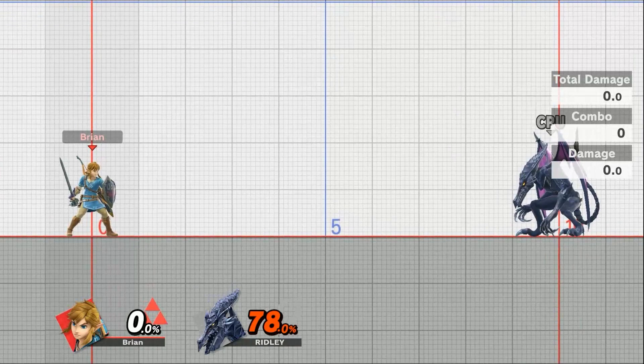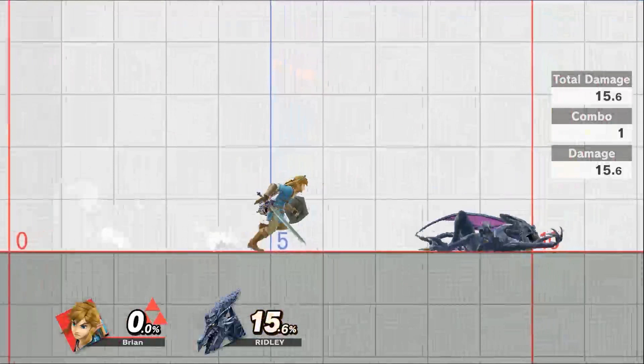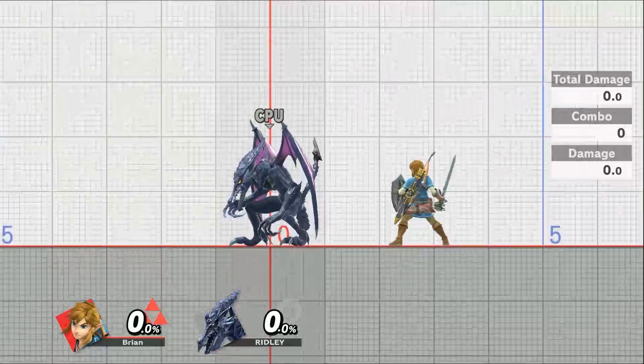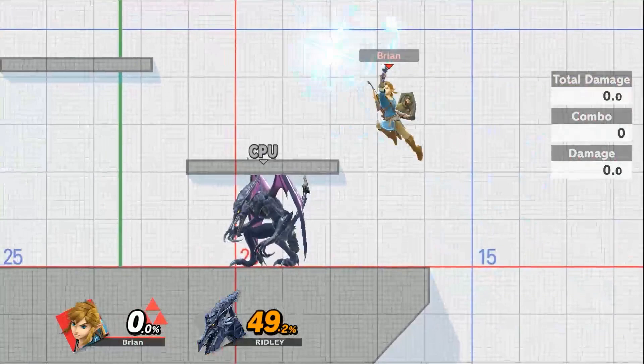One thing I want to take a moment to talk about is his dash attack. Link, if he's running, his basic normal side attack will in fact be as powerful as a smash attack, so you can charge it up. As you dash, you can land that and you can really start to get these guys pretty far and out of the arena. Also what I didn't talk about is his additional attack with his side smash — you attack again and you get that additional hit right from the get-go. It's really quite powerful.